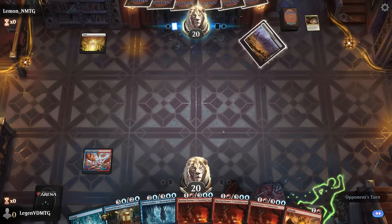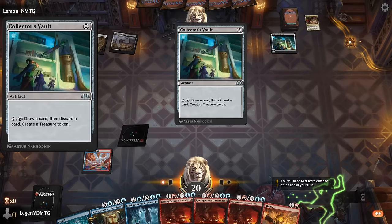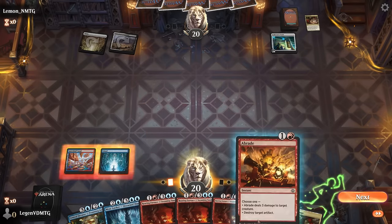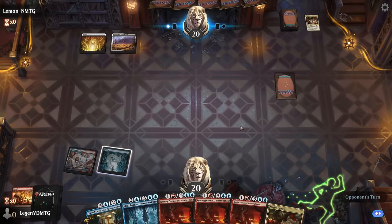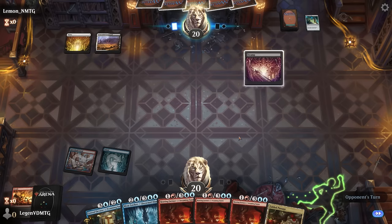Opponent fetches a Plains, a Black, and a Collector's Vault — so it's more of a reanimator deck. Could be weak to combo, but luckily we do have the Abrade to destroy their vault. I'm not sure if the Furnace is going to be particularly effective here.